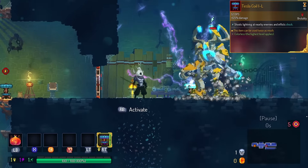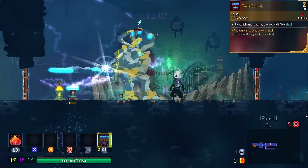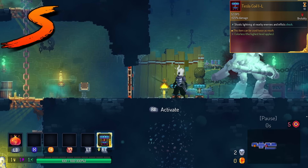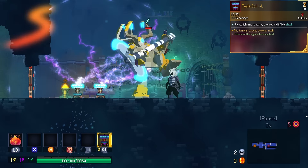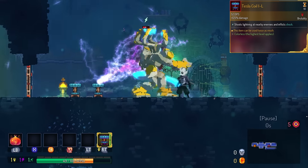Tesla Coil gives double the charges. This one is better than Lightning Rod because Tesla Coils exist for longer. We're going to put this in the S tier. I did test it — their damage does stack. However, the monster can only be shocked from one source. But having two Tesla Coils is definitely better than one.